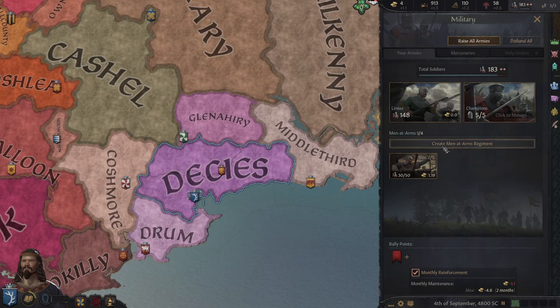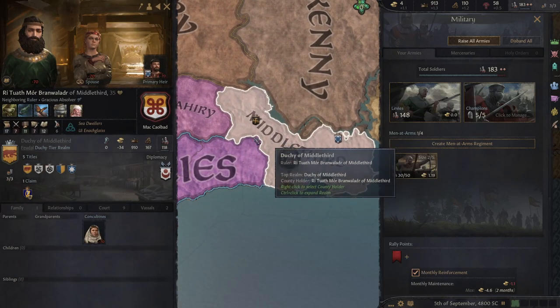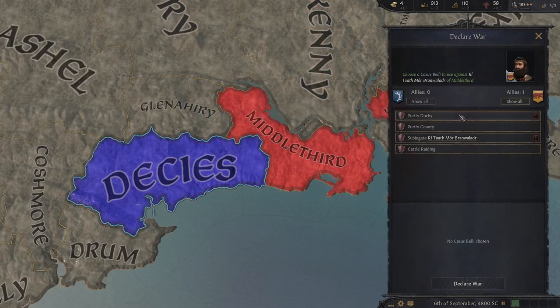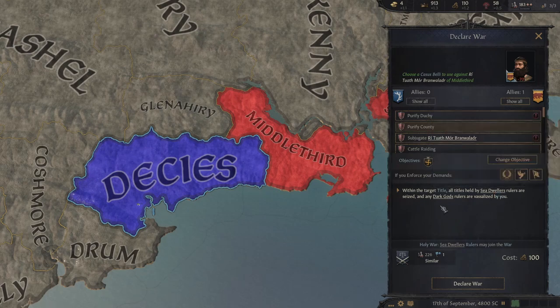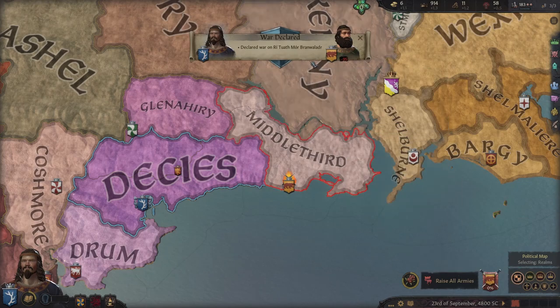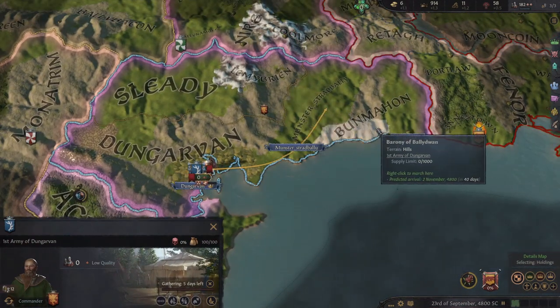Time to check on my levies. I'm going to start raiding now — declare war. Within the target title, all titles held by sea dwellers — which is the Celtic faith — rulers are seized, and any dark god rulers are vassaled. So I can just take over his land? Let's go for it. I think that means I can take his land — I'm not 100% sure, but let's find out.